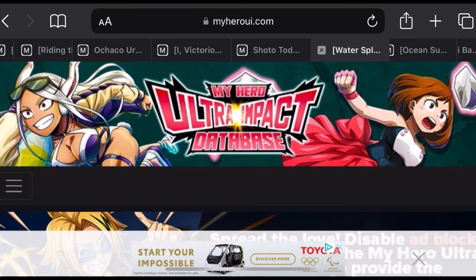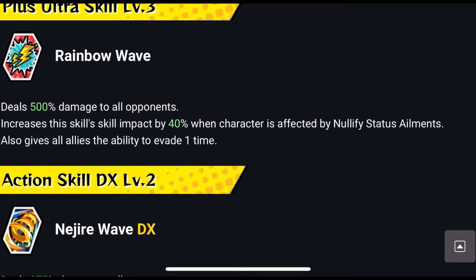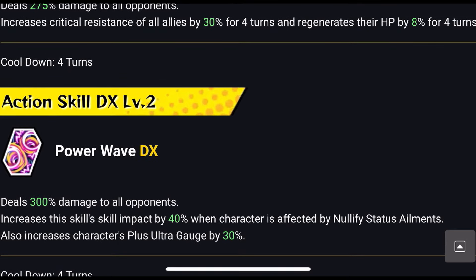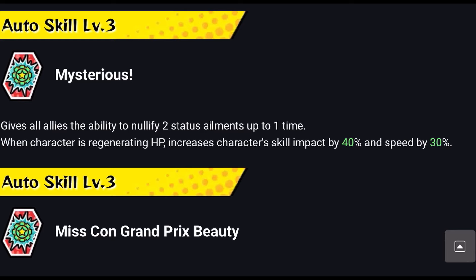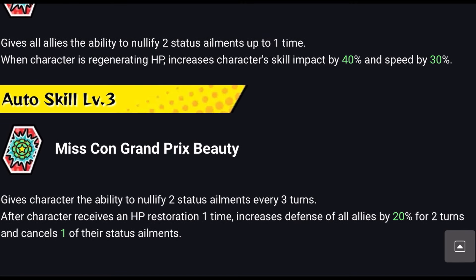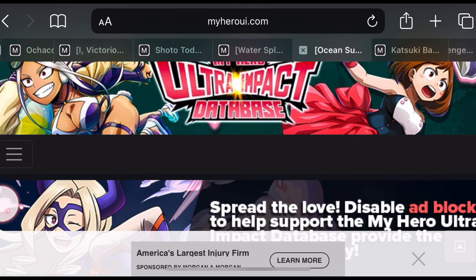Next is Nejire Hado. She gives allies the ability to evade one time with her action skill, increases critical resistance of all allies by 30%, and regenerates her own HP by 8%. Her second action skill increases skill impact by 40%. She gives all allies the ability to nullify 2 status ailments up to 1 time when characters regenerate HP, and gives the character the ability to nullify 2 status ailments every 3 turns consistently. After receiving 1 HP restoration, increases defense of all allies by 20% for 2 turns and cancels one status ailment.